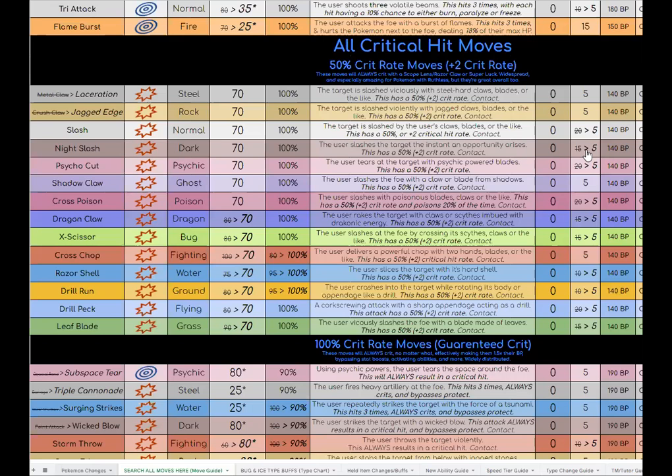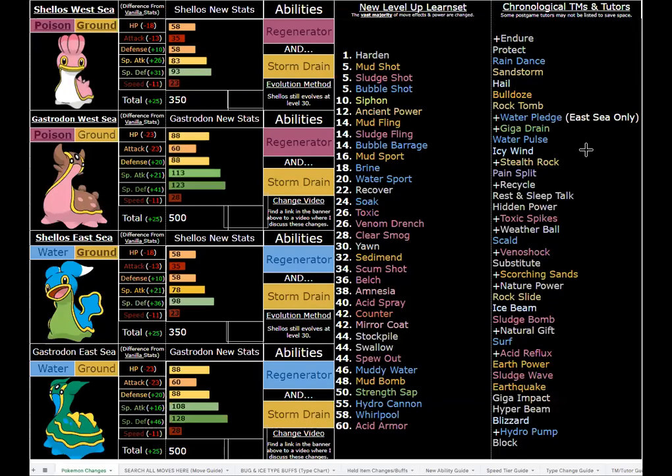That being said, Gastrodons have some super interesting, awesome, and fitting buffs in my opinion. I wanted some unique type combos — we already had Poison/Ground types in the form of the Needle Twins, but more variety is cool. Just like how Clodsire is a Poison/Ground type that lives in water and has an ability that makes it immune to water, I decided to make West Sea Gastrodon a Poison/Ground type while East Sea remains Water/Ground.